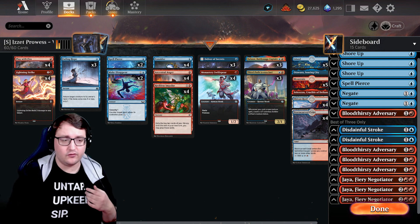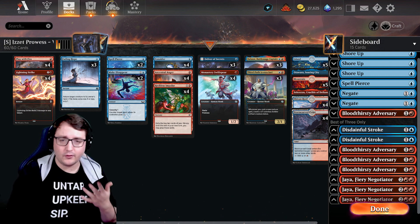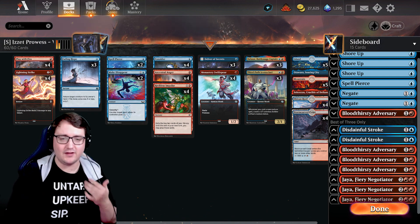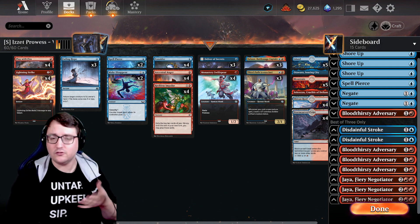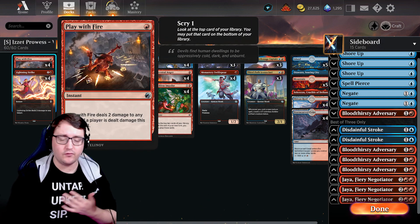It's a mass amount of spells. We have a selection of damage spells, counterspells, and draw. First up are damage spells — Play With Fire and Lightning Strike — very effective cards hitting two very pivotal points: two damage and three damage. Play With Fire actually adds a little bit of card advantage in the sense that if you use it on your opponent's face, you get to scry one.